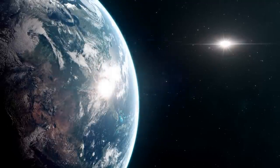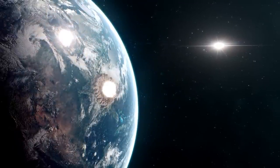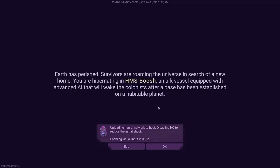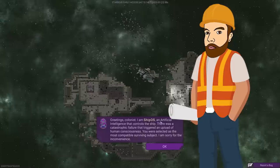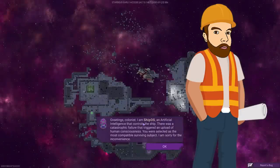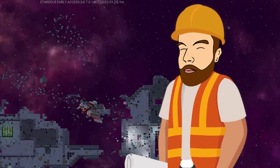Basically this is set in the future. The earth has perished from the amount of architecture it had to withstand over the years, and survivors are roaming the universe in search of a new home. You're hibernating in the HMS Boosh. We're trying to find a new habitable planet, and I'm actually playing as an AI because the ship sort of messed up and had to find the most suitable brain to take control of this mission. And seeing as I'm an engineer, I was obviously the best choice for the job.